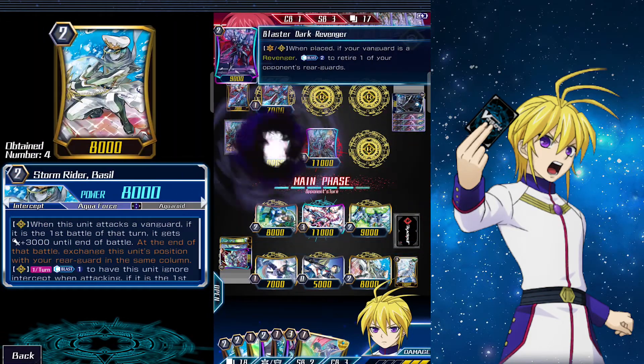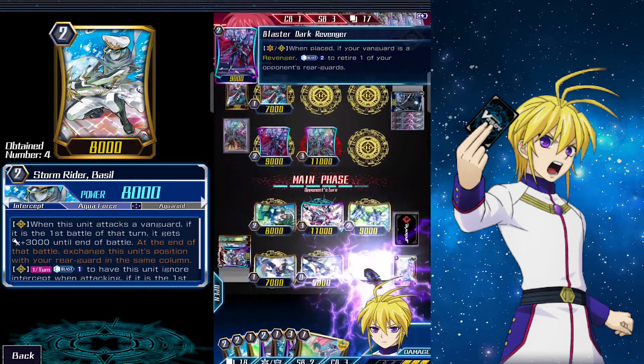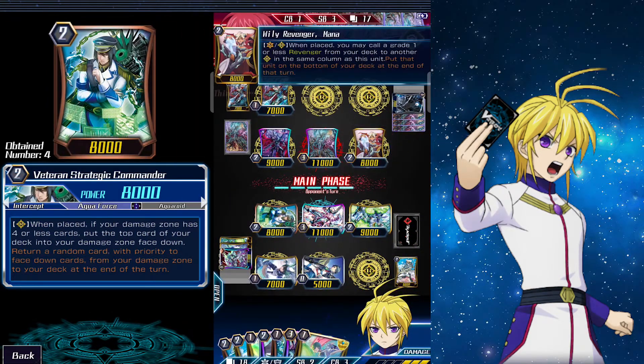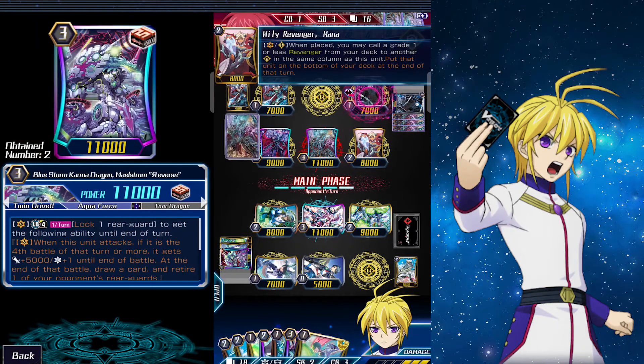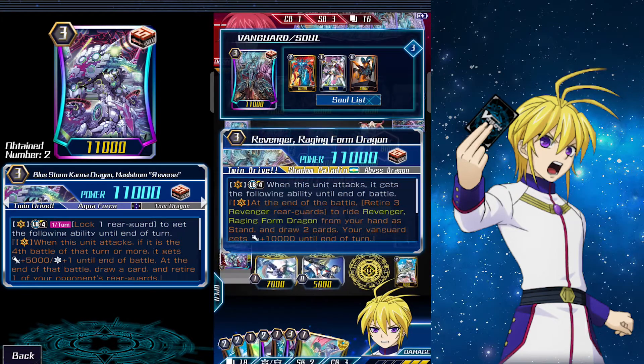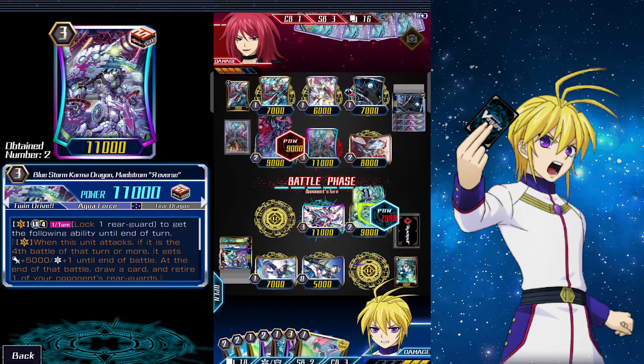On their turn, as I predicted, they got Blaster Revenger and destroyed our Basil. Then they call Mana and activate her effect, which superior calls a Grade 1. Then they call another Grade 1. After that they enter the battle phase, kill our intercept, and attack our vanguard once.